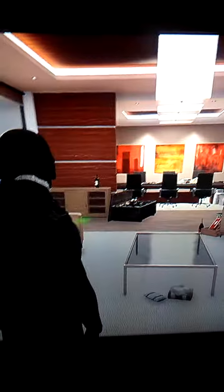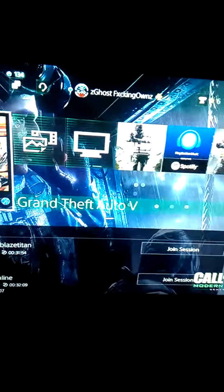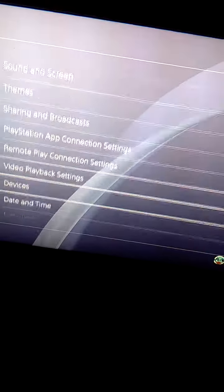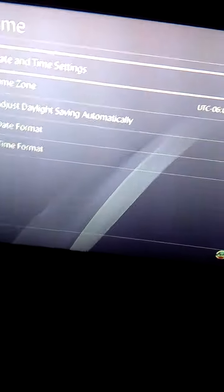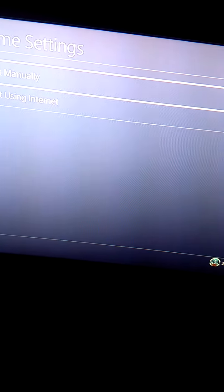As you can see I'm in a lobby with 23 people, almost full, and today I will show you how to get a solo lobby. Go to Settings, go all the way down to Date and Time, then go to the end time setting, set it manually, go up one year, and then double tap the home button.